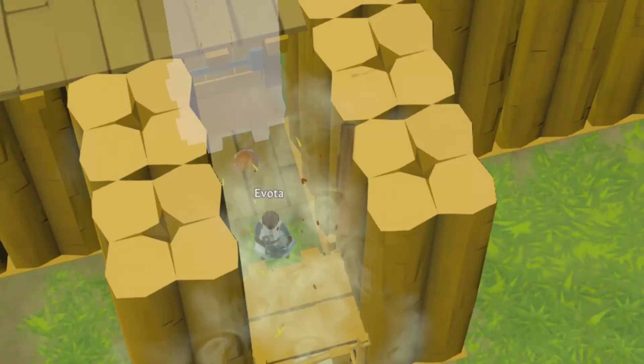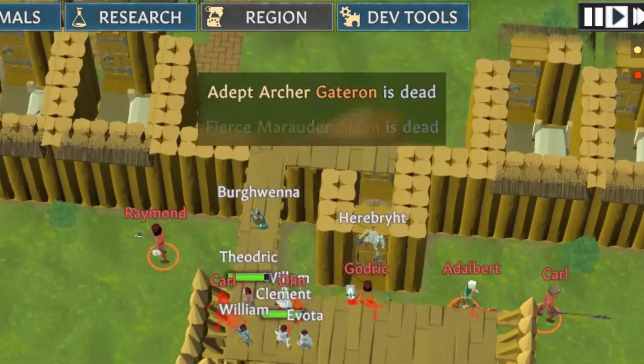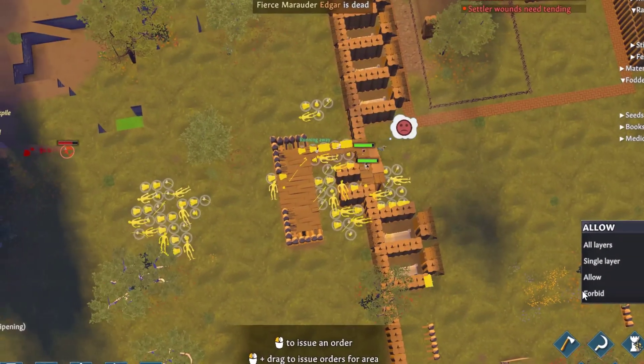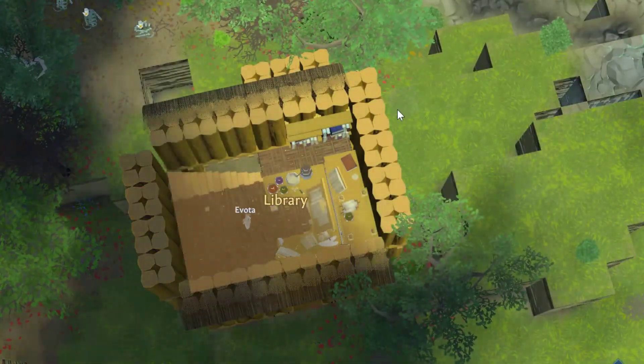Some bandits attack. Avoda rushes a door into place and we slaughter them, almost to the last two. More bodies to lug away and more gear our crafters can recycle to train. In the wake of this attack, the high-tier research bench goes in.